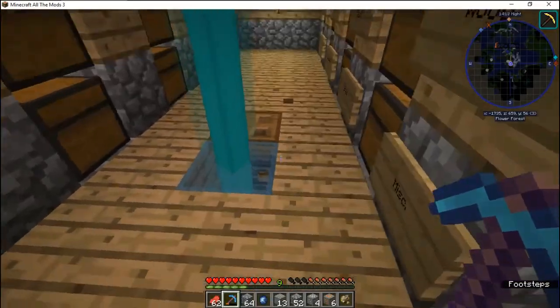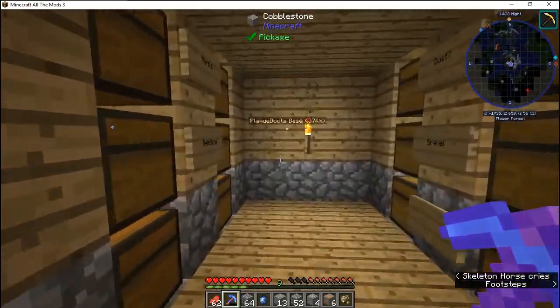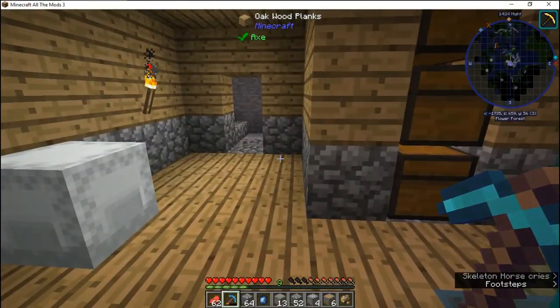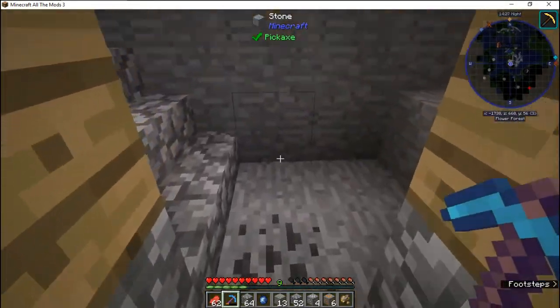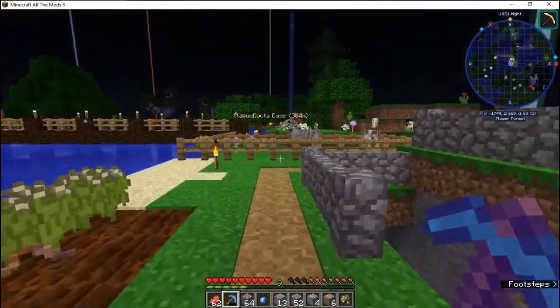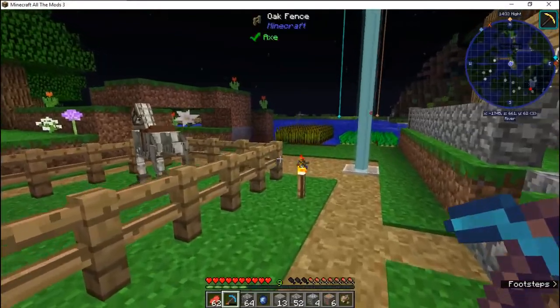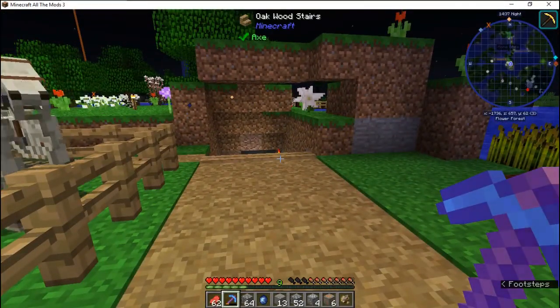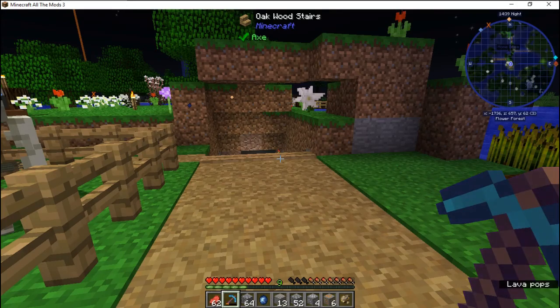I plan on expanding this downwards and then outwards to make a much bigger storage system, considering this has 250 mods and adds a lot of items to the game. We are now going to switch over to creative just because I don't have an elytra or rockets yet — this is so I can get to someone's base.